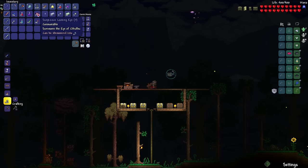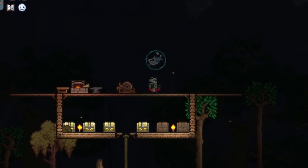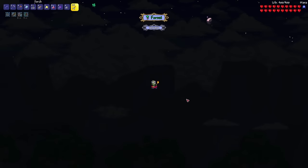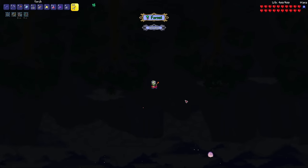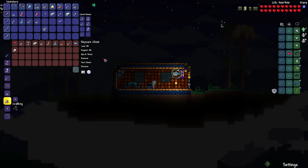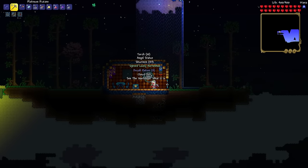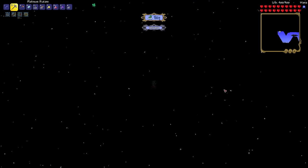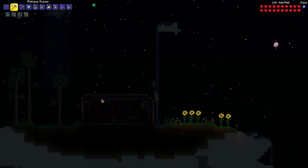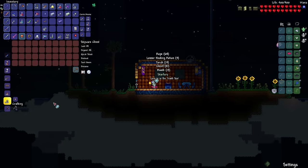Before I summon the Eye of Cthulhu with the gravitation potion, I'm going to go up to some sky islands and search for some more accessories and the star fury. Hopefully I can find it before it turns into morning. Okay, here's one. Shiny red balloon. Lucky horseshoe. I don't think I'll have enough time. And the star fury. Okay, let's leave.